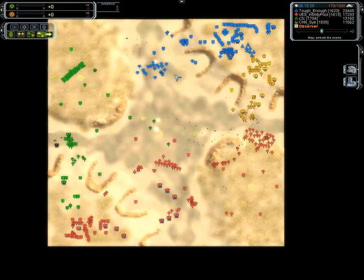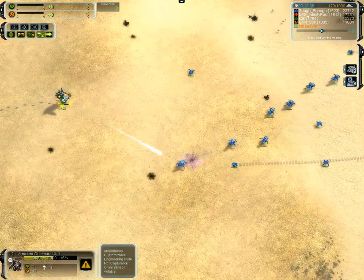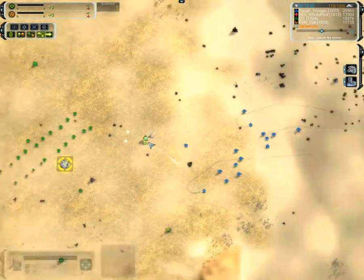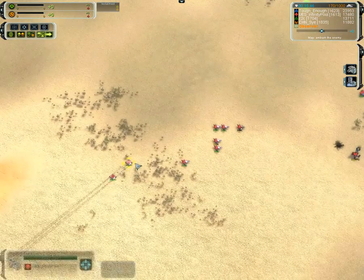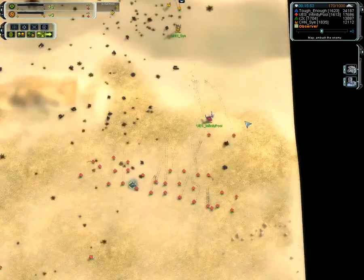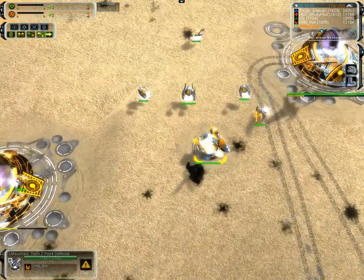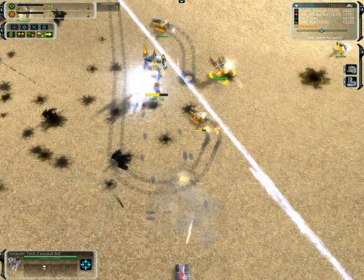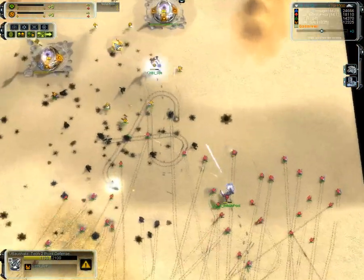And that's going to make things for Psy very difficult. Tough Enough more Tech 2 point defenses — running in. C2C is going to take on the Tech 2 force. As long as he moves around and does some dodging, he should be in good shape. A bit of a mistake there from Tough Enough to retreat. Tech 2 point defenses for Infinity Pool. Tech 2 engineers going to the middle — going to try to secure it. Infinity Pool running into some Tech 2 point defenses from Psy. Tech 2 land force size. Infinity Pool with the gun should be able to take care of it — overcharge against the point defense.